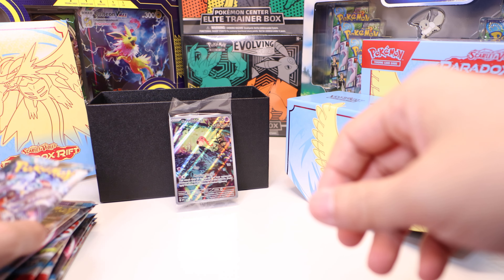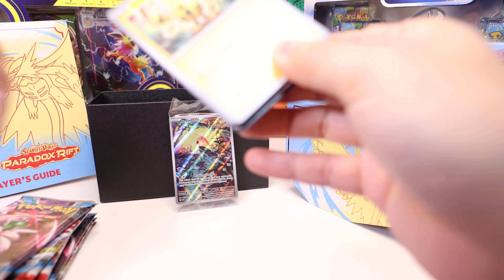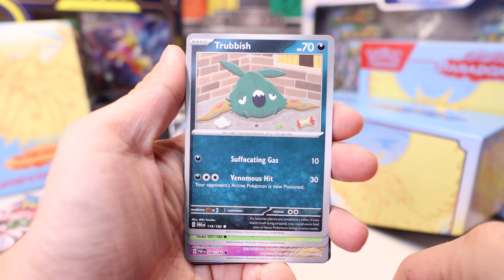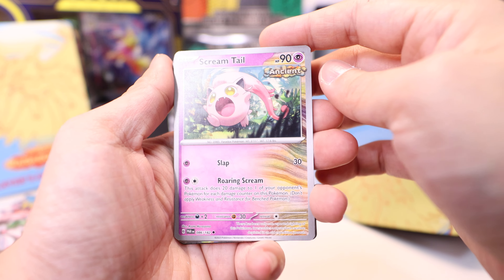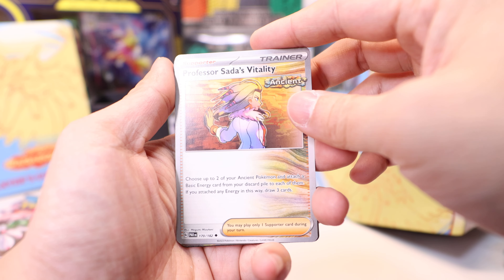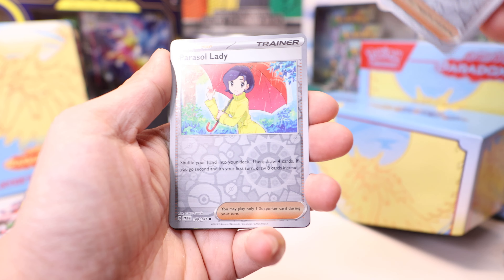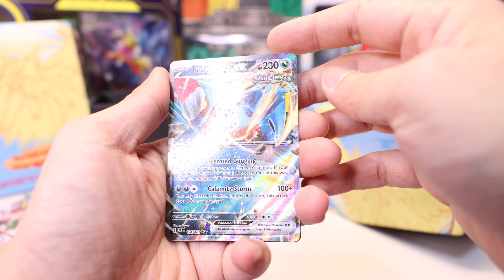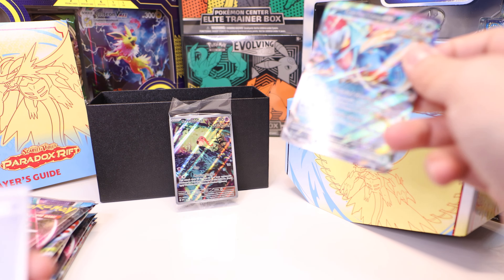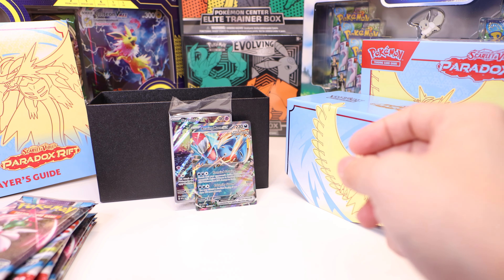Next pack — let's see what we get. Elikid, Tinkatuff, Trubbish, Crustle, Screamtail. Ancient Pokémon, Professor Sada's Vitality, Minior, Roark, Parasol Lady. Roaring Moon EX! Wow — we pulled the cover art Pokémon right here. Very cool. 230 HP.